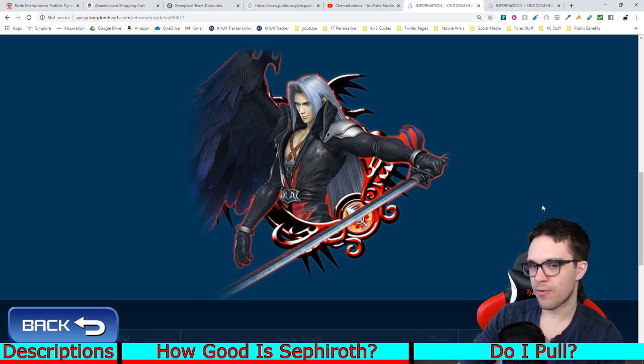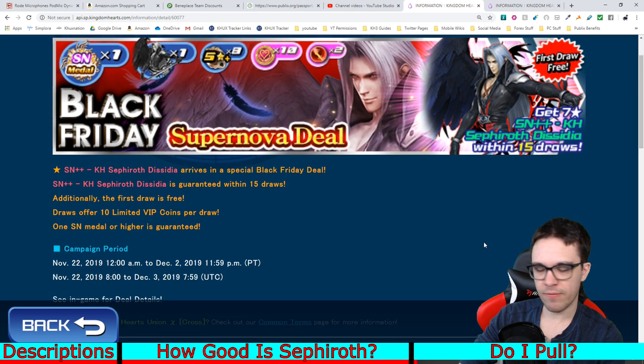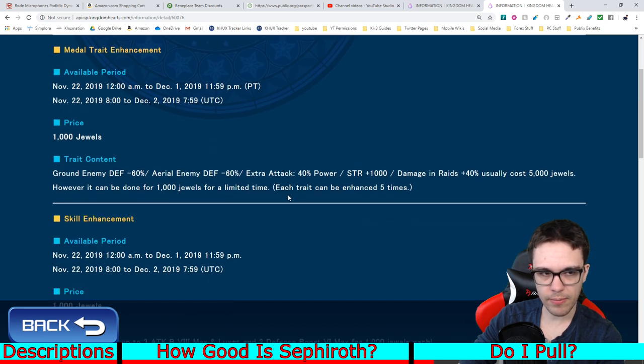I highly, highly recommend against doing so, solely because of the fact that he is a 15-pull mercy. If I've learned anything throughout my years of playing Union Cross — about four years at this point — it's that don't even bother trying to chase a medal if you can't mercy it. You're going to spend 42,000 jewels to try and mercy this guy. It's not worth it. You are much better off going after the actual Black Friday deals in the Moogle Shop instead.